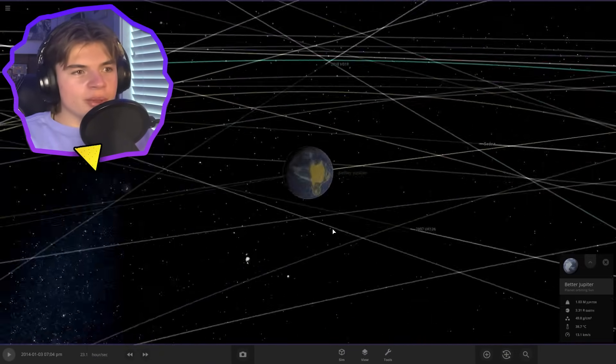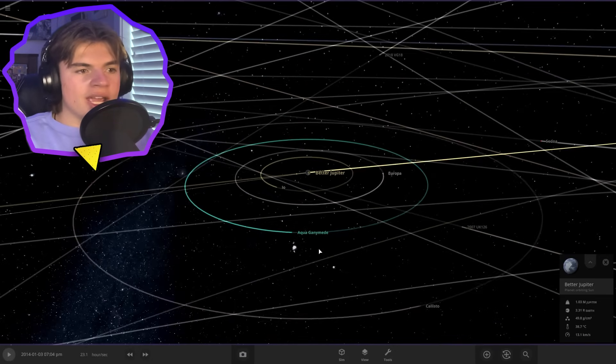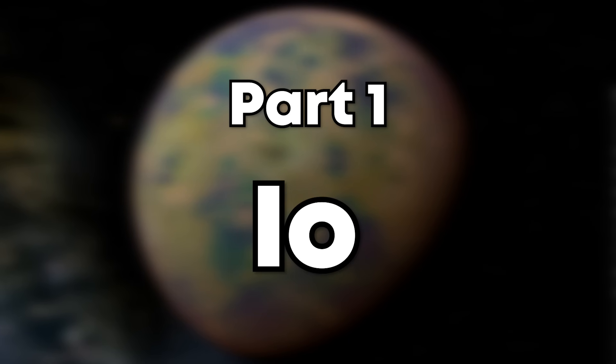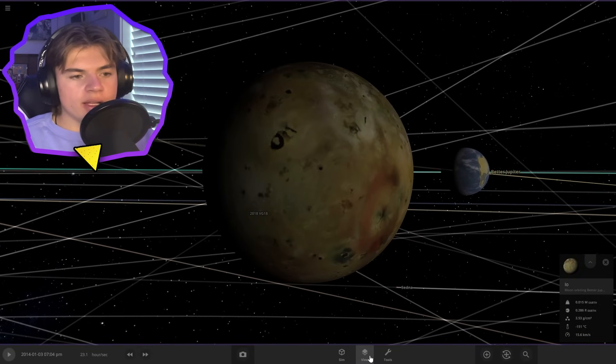If we pull up Jupiter here, we can see we already did terraform Jupiter, and I don't know why it's looking a little bit yellow. We also have Ganymede done, which is one of my favorite ones we've done so far. We're going to start with Io. So we got Io here — Io is very yellow, it has a very yellowish hue to it.